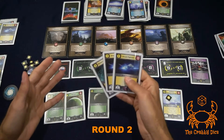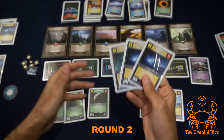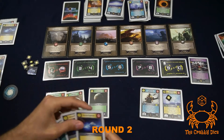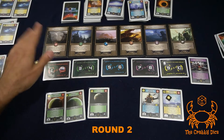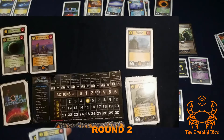Jumping to player three - he's got four actions and five energy. He's going to play all three of his cards, costing three actions and three energy.